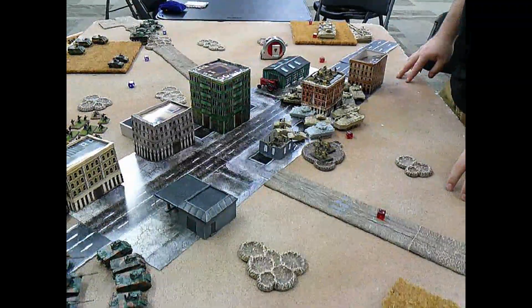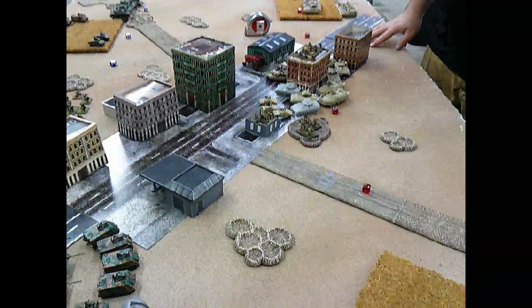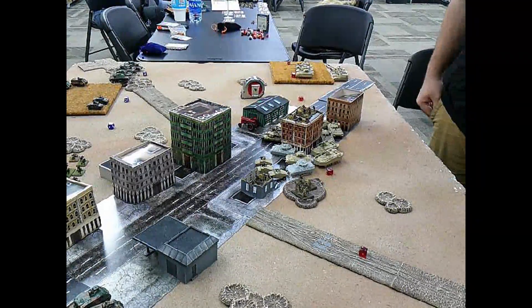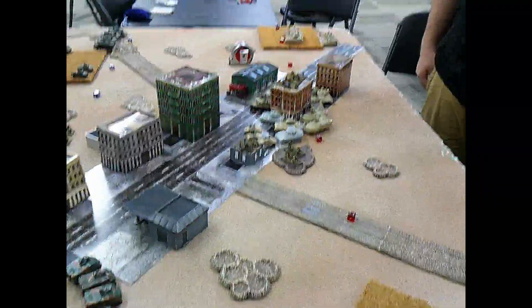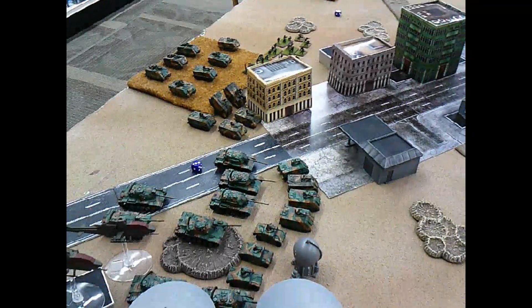The M1A1 has front armor 19 - the M1A2 is 21 but Paul didn't spend the extra points for that variant. It still has the 120mm gun with anti-tank 23 and a firepower of two-up, so it'll slice through everything.